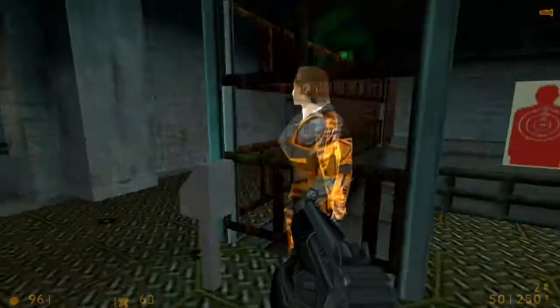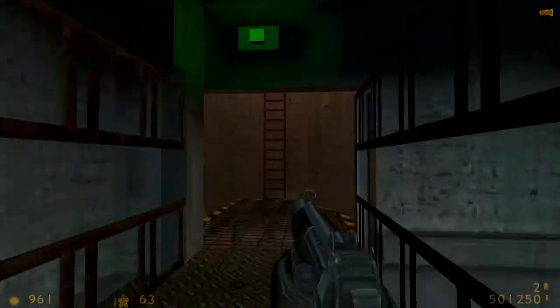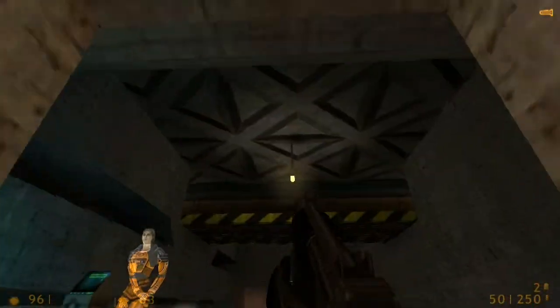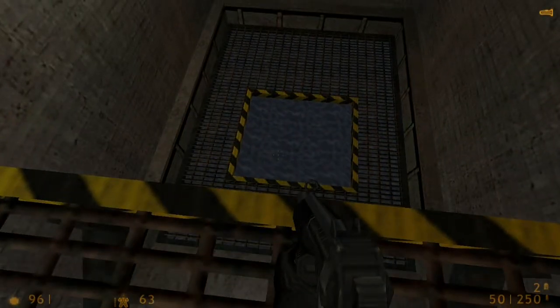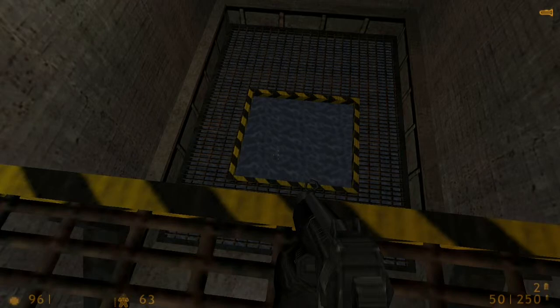Plus Mesa target range. Please advance to the next area. Ooh, a hat. Your HEV suit monitors blood oxygen levels, warning you when you need to find an air supply.